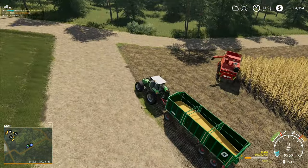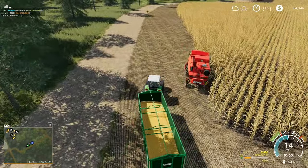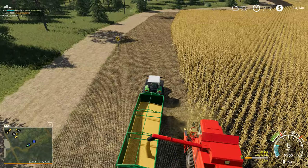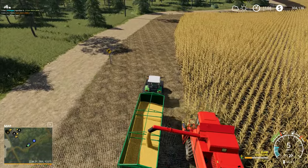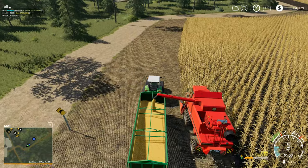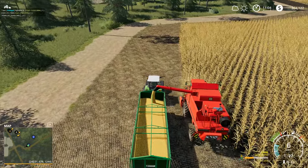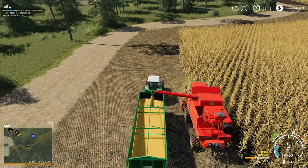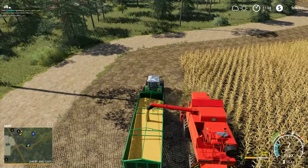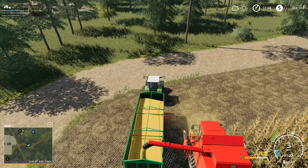We'll get this one emptied out and then go back and check on the tractor and mower. After a couple of passes along the bottom edge of the field, we'll be able to get our small tractor going with the hay turner and start turning the hay to keep up with the mower. Once the mowers are finished we'll need to be doing the raking as well. We'll probably get this tractor on the rake, or maybe put the big tractor on the rake with the small tractor on the hay turner.